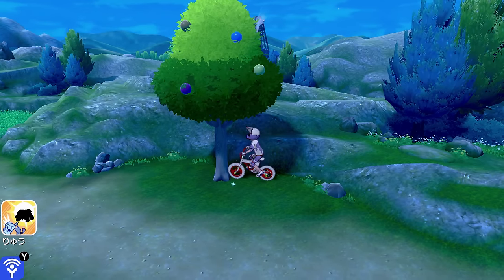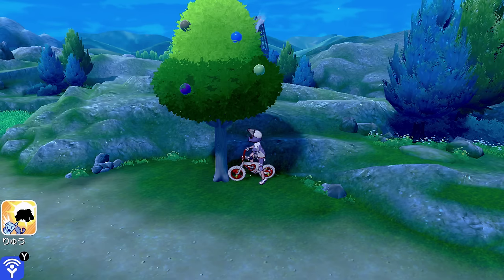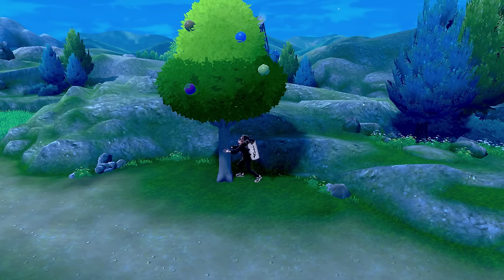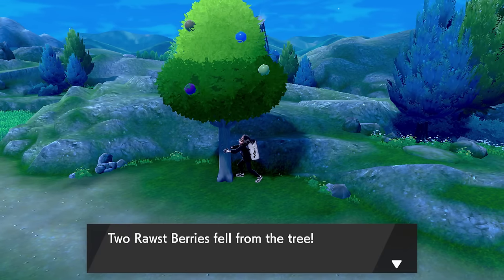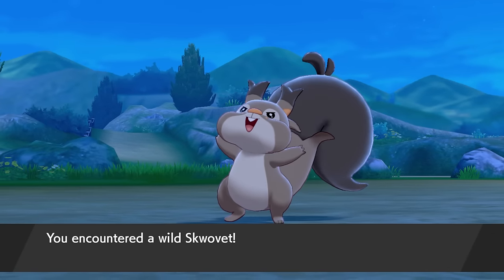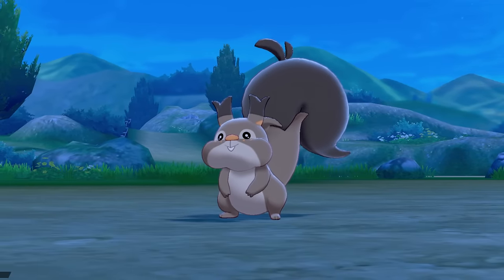Hop on your bike and line up against the tree, almost perpendicular to the stump. Then press A to bring up the shaking tree dialogue option. Upon pressing yes, you'll notice that your character automatically hops off your bike and shakes it. Continue shaking the thing until the Pokemon pops out at you. Unalive it, catch it, run from it — it doesn't matter. Just end the battle.